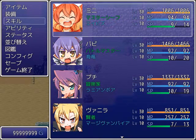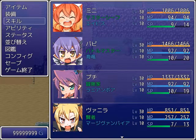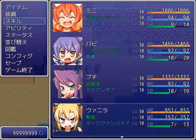As for classes and races: Mini does thievery so she's a master thief class and an abyss race. Puppy is a battle master and a sea dragon. Poochie is an adventurer and a Lamia boa — a boa constrictor type Lamia. And Vanilla is a sage and mage vampire.